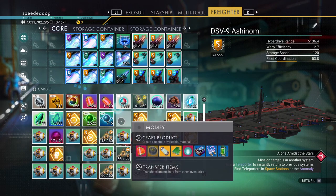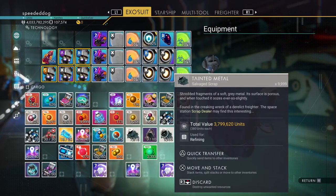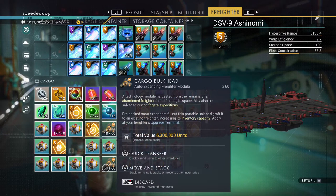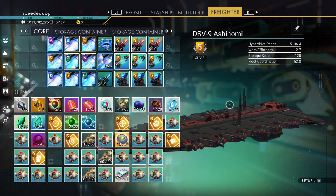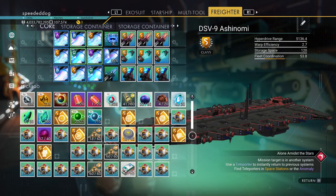I haven't done much duping at all really. The only thing I duped was that salvaged scrap — the white ones, tainted metal — from ages ago. I still have so much left. The cargo from the derelict freighter: I duped one stack of 20 and that's it. It turns out this thing was basically nearly maxed with the core, and the rest is just storage containers.